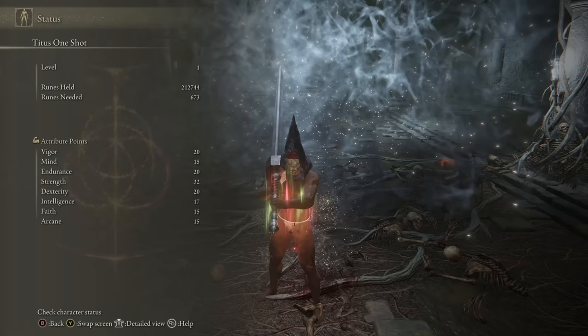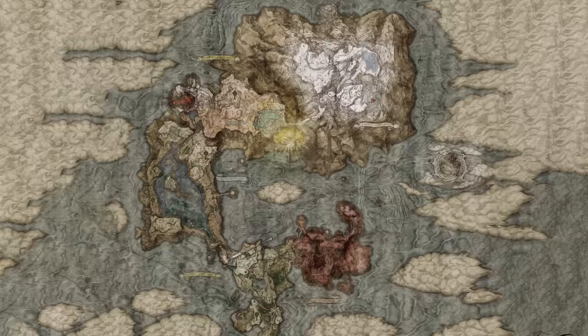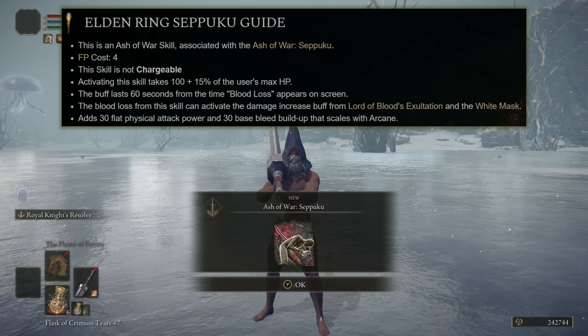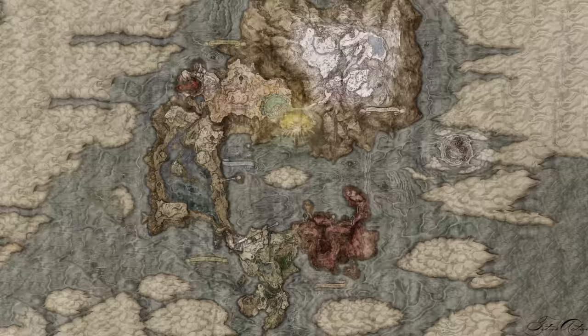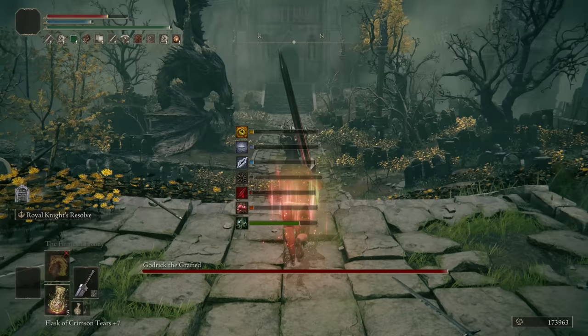With the Lord of Blood's Exaltation equipped, we can proc a self-bleed during our pre-buff routine for 20% more damage for 20 seconds. Now it's time to one-shot our first demigod, Godrick the Grafted. This boss has over 6000 HP and a weakness to physical damage, so to take advantage of that we're going to go with the Heavy Affinity on the Greatsword. The objective here is Godrick's Great Rune, which gives us plus 5 to every stat. We only need two items: Seppuku from the Mountaintops of the Giants — this Ash of War causes blood loss and procs the Lord of Blood's Exaltation — and the Iron Whetblade in Stormveil, which lets us put the Heavy Affinity on our weapons.